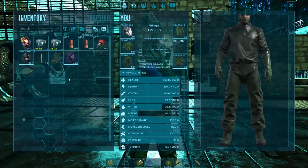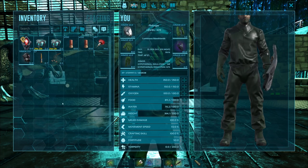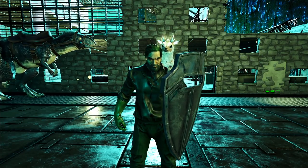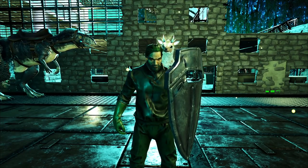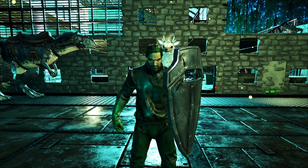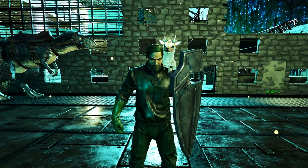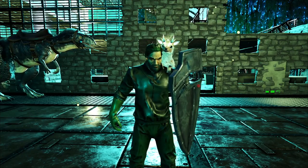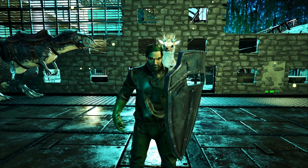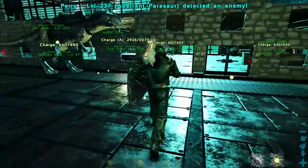A shield isn't required, but it is definitely handy. Because when you are taming these things, you have to get off on foot — they don't naturally aggro on rock drakes. So you have to pop off the rock drake, aggro it, and sometimes you'll end up taking a hit or two. That's what the shield's for. Or you can grab the shield, go up, drop the egg, let it beat on the shield a few times, and then it will be aggroed on you and you can take the hits. The shield helps out quite a bit.